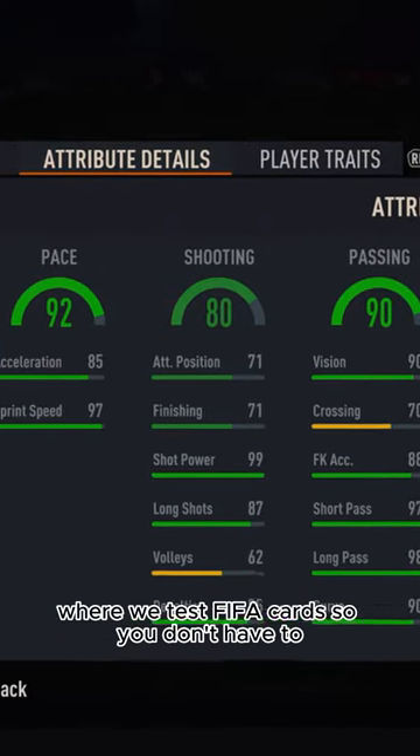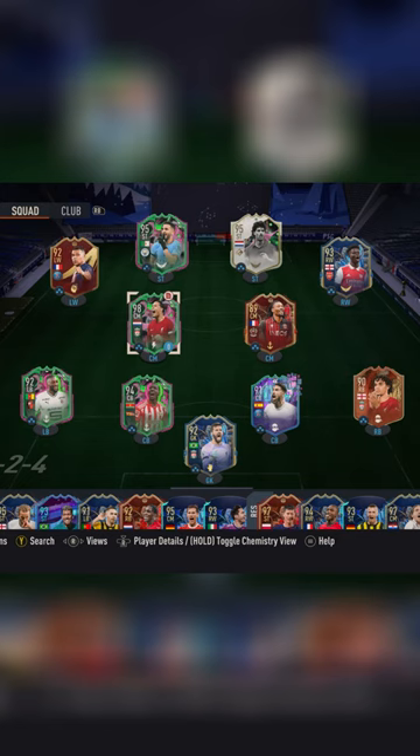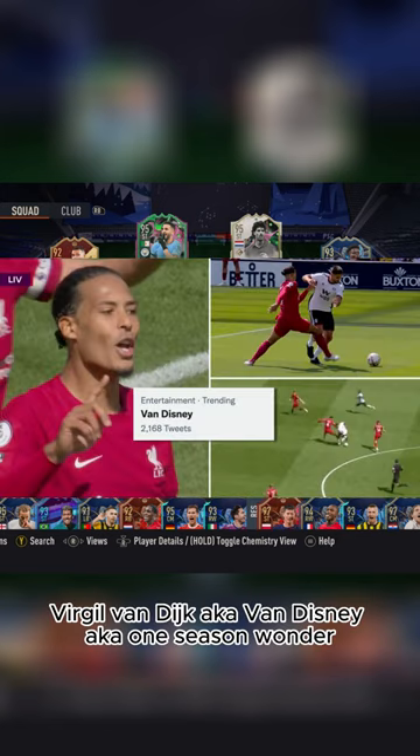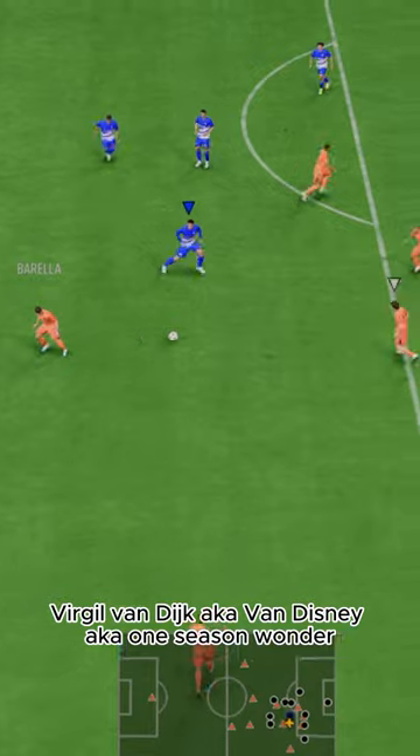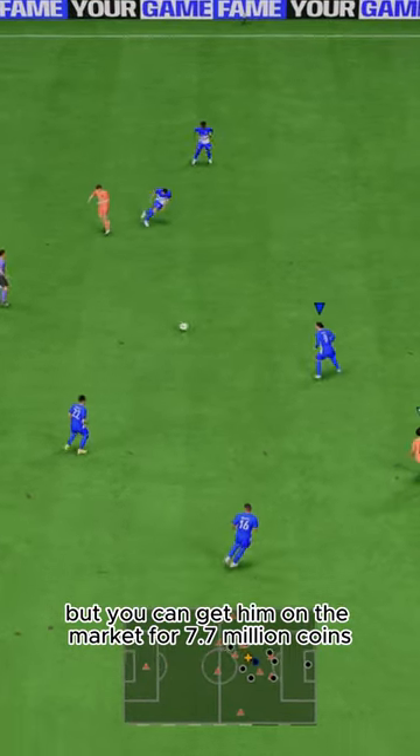Welcome to Baller or Bust, where we test FIFA cards so you don't have to. Today we've got this squad with Shapeshifters Virgil van Dijk — a.k.a. Van Disney, a.k.a. One Season Wonder. We acquired him via loan, but you can get him on the market for 7.7 million coins.